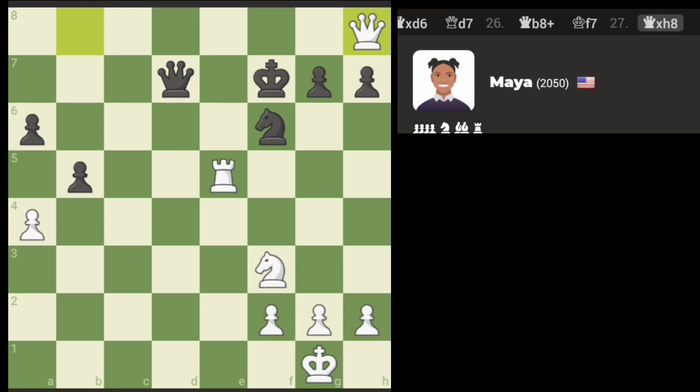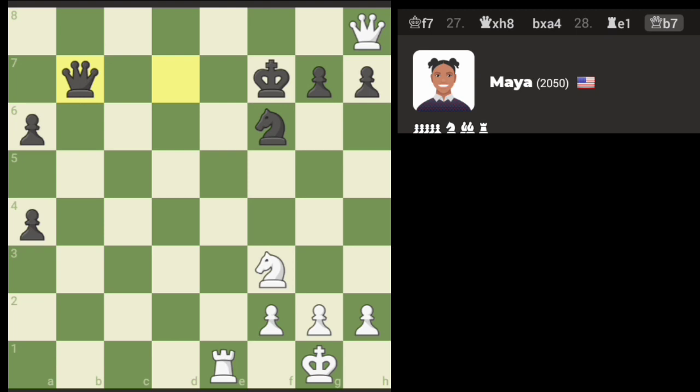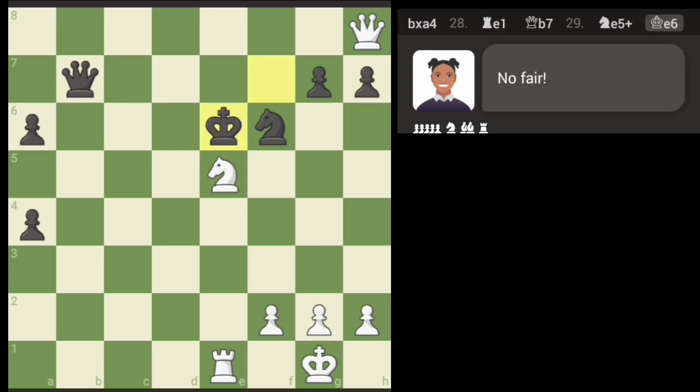Gotta watch the back row. So — knight back or rook back? And then we're gonna threaten the queen with the check fork. Queen's gonna move. We're still gonna check here — I think there's some potential. Okay, this is problematic. This is problematic.